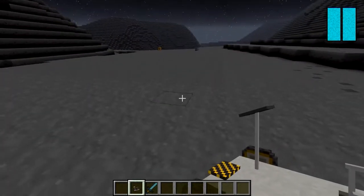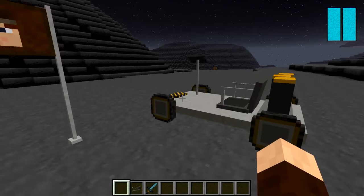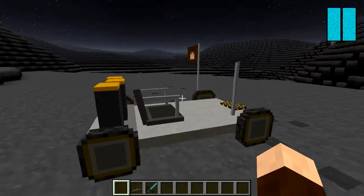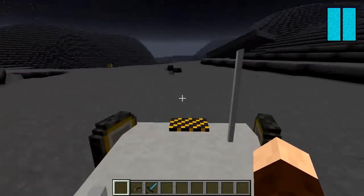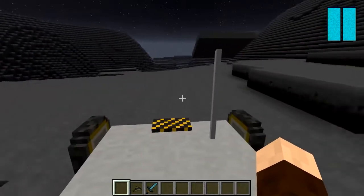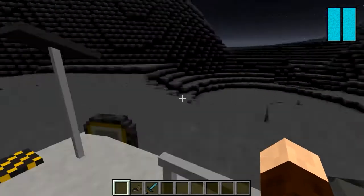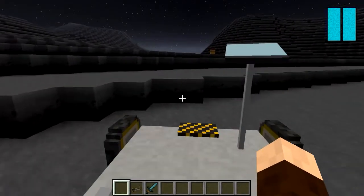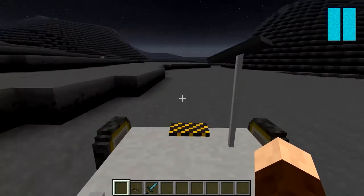Let's spawn in our moon rover. This works off solar power and you just right-click to get in. It's pretty nippy! It's slightly buggy and jumping around a bit, but you can drive around like that. It struggles a little going uphill but does a decent job of it.